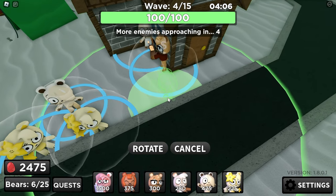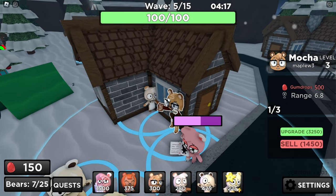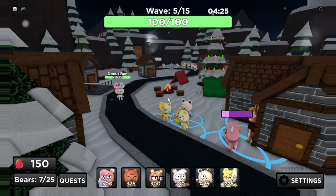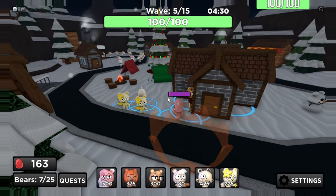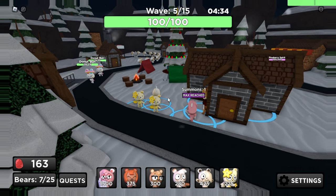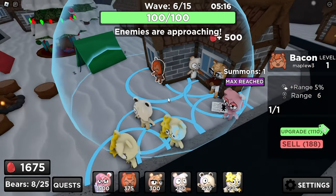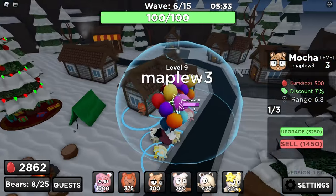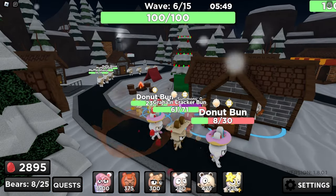Now I'm gonna place a Pineberry, and I'm going to upgrade this Mocha again. In this run, Pineberry will take care of all the leaks that get through. The rule of thumb for Mochas is to upgrade them unevenly, making one way higher than the rest. Next, let's place down a Bacon here, and once this round is over, I'll upgrade this Mocha to level 4 and we should be set.